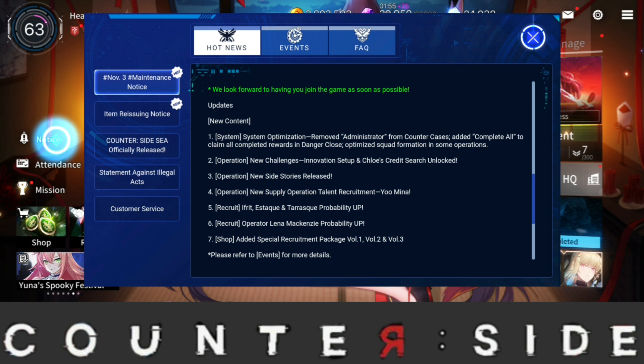The first thing we're getting is system optimization: administration has been removed from counter cases, 'Complete All' has been added to claim all complete rewards in Danger Close, and squad formation has been optimized in some operations. Just a basic system optimization, but it makes our lives easier.